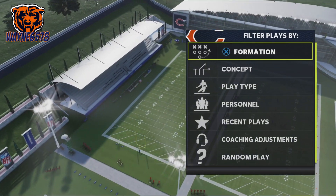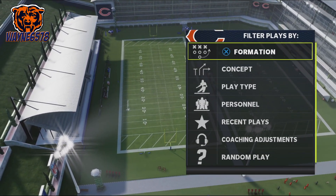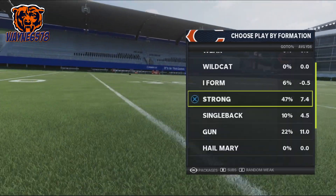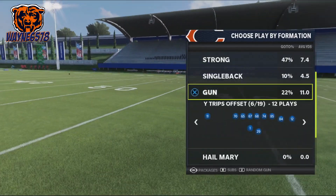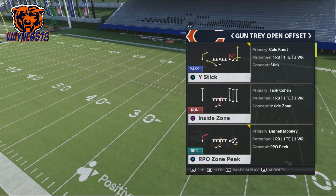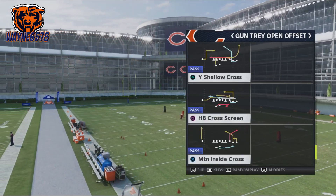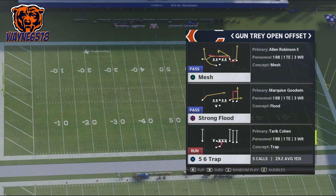Today I will show you guys one of Madden 22's best running plays. This play is in the Trey Open Offset Formation, which can be found in the Bears, Chiefs, Colts, Eagles, Spread, and West Coast Playbook. We are in the Bears Playbook in this video. This running play is a great play. The play is called 5-6 Trap.